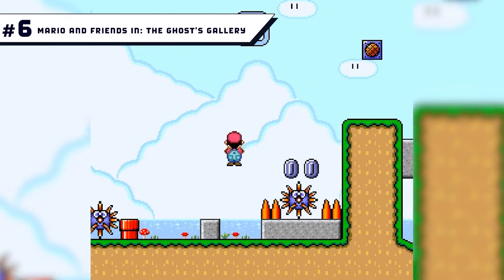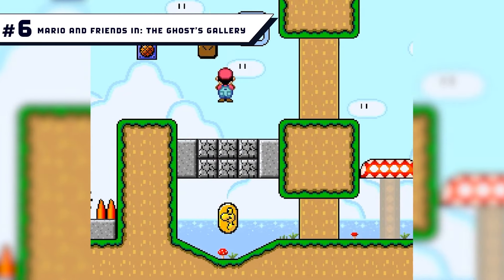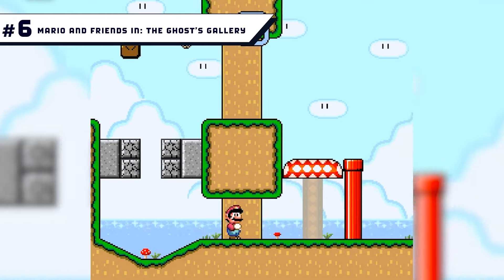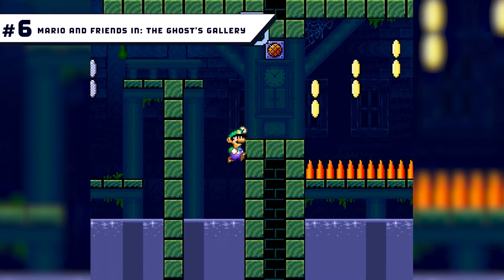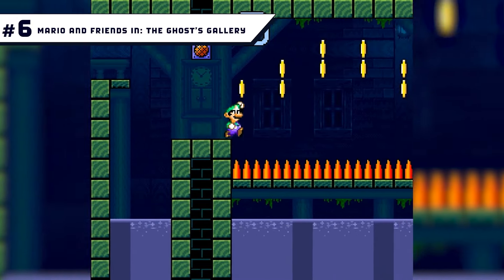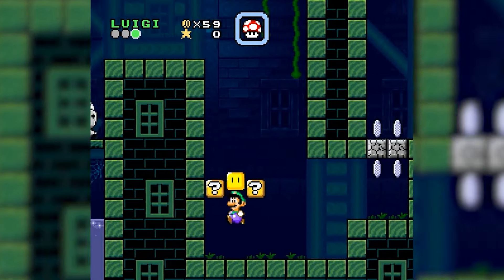Number 6: Mario and Friends in the Ghost Gallery. In a way, this hack has a very similar feel to Luigi's Mansion 3. Mario and the gang have been imprisoned in paintings, and Toad of all people has to save them. Once you complete a character's level, that character becomes available to play with, so you don't have to mess around with Toad for too long. Unlock all the characters and get a secret surprise.